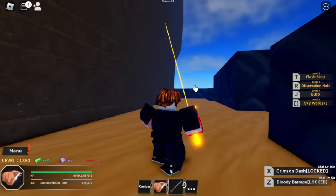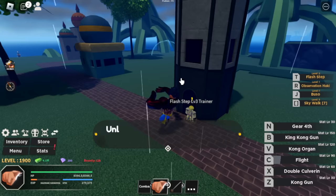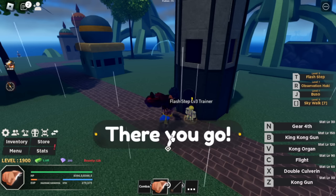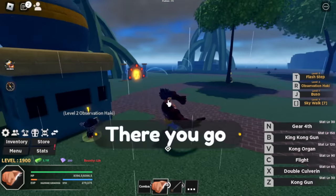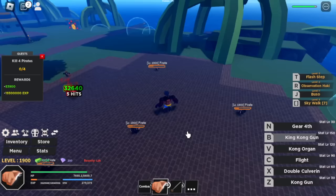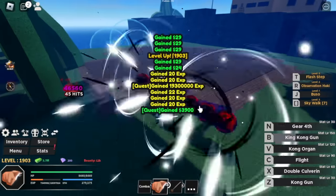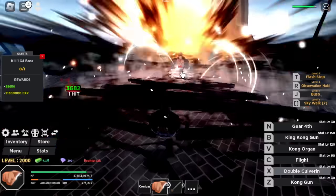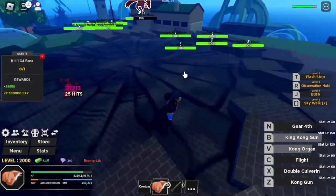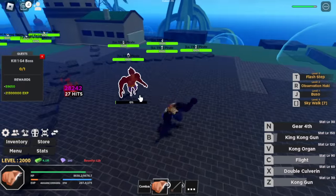Stay at Skull Island until level 1,900. Next stop is Bubble Island — the area where we got Gear 4. You can unlock Flash Step level 3 here for 200,000 Bellies plus level 1,500, and Level 2 Observation Haki is also here. First target is the Pirate — grind this mob since it's near the quest giver. At level 2,000, fight Gear 4 Luffy again — it's a piece of cake now since we beat him at level 750 in Gear 2.